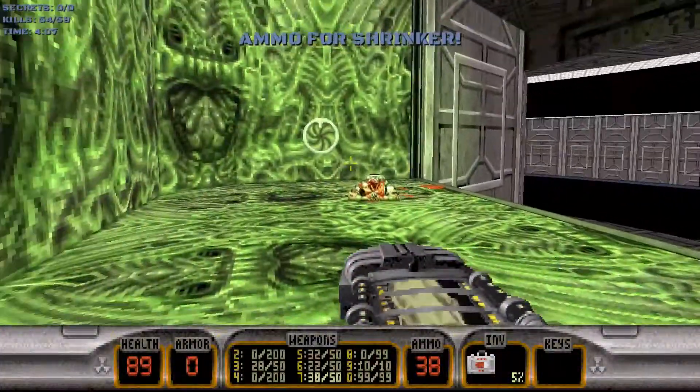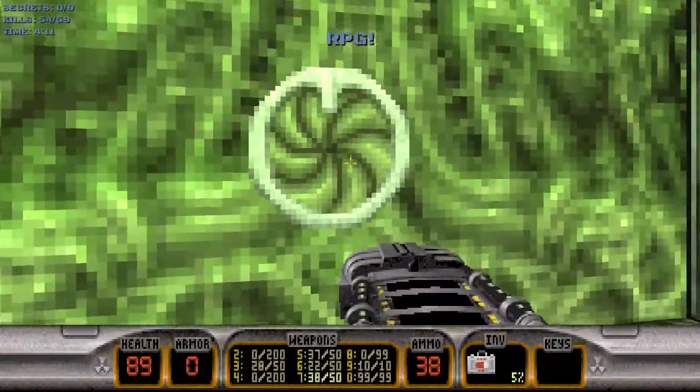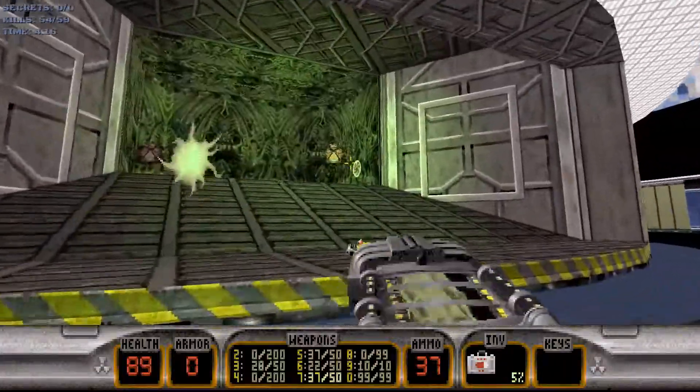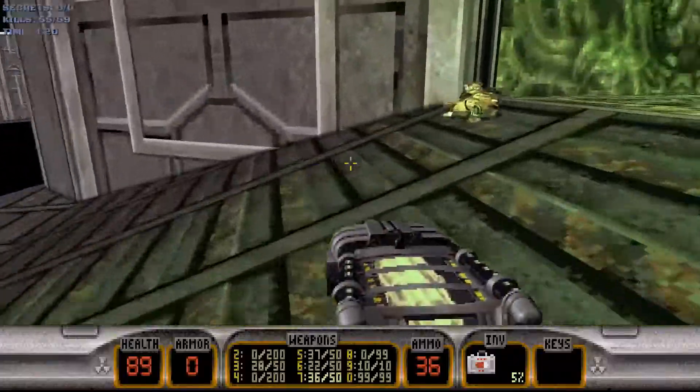In this inner area there are four rooms. We just want to hit the switch in all four rooms. Step on Assault Commanders when necessary.